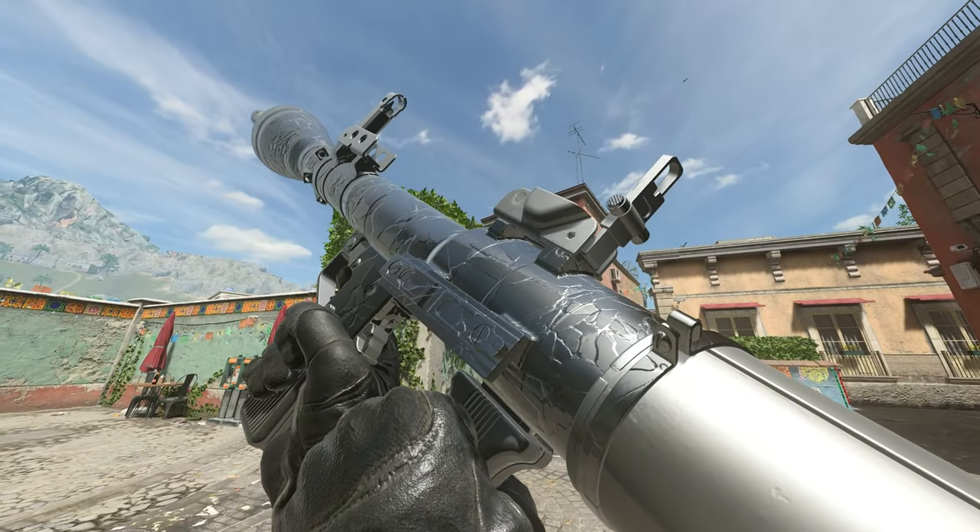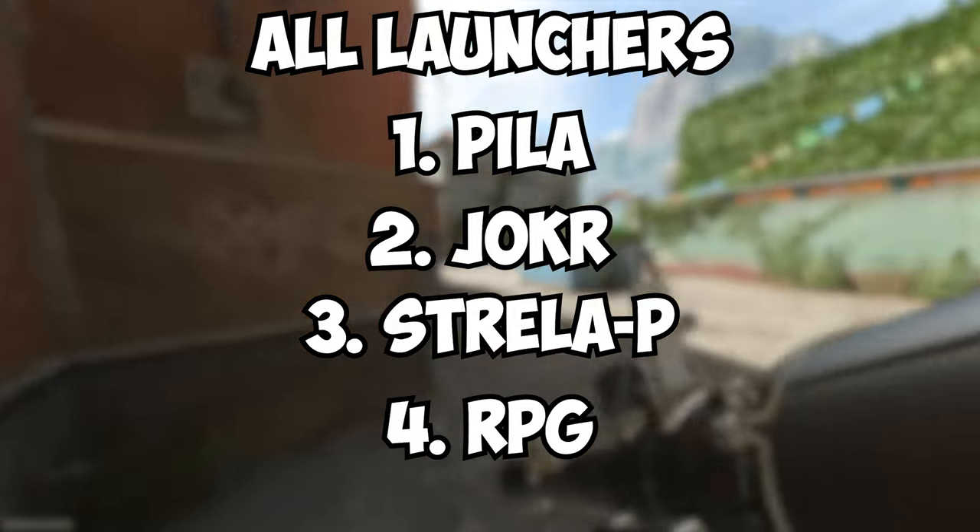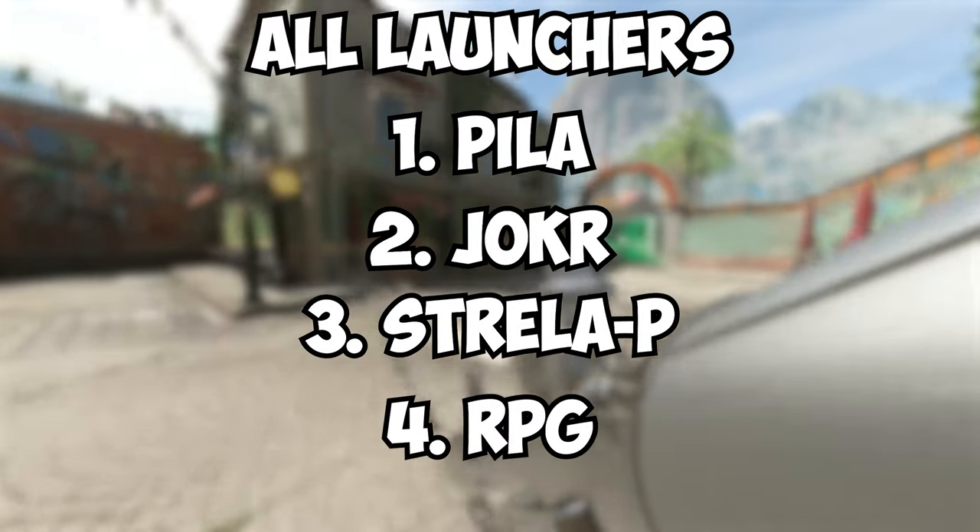Before we get into using these, obviously you gotta pick a launcher. There are four launchers in this game: the Pila, Joker, Strela P, and the RPG. This is also the order I recommend you grind them in.